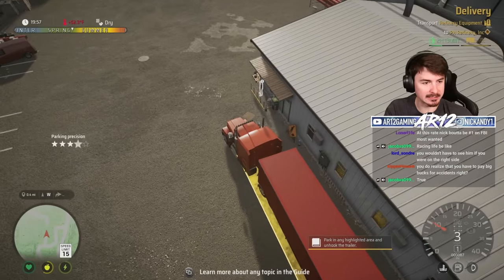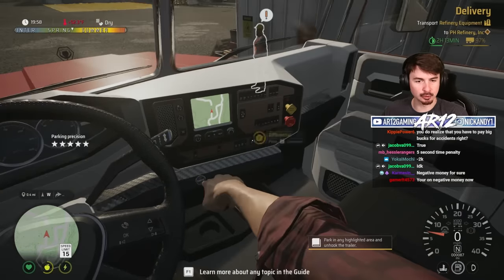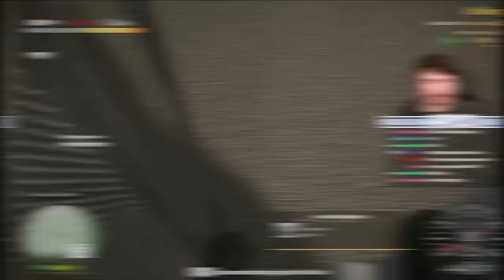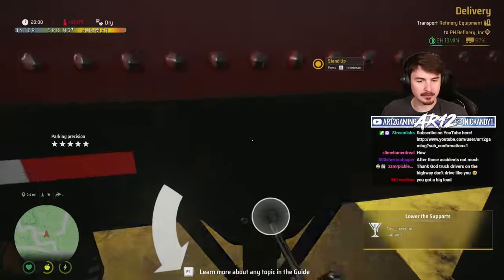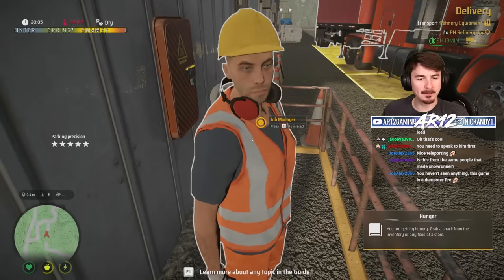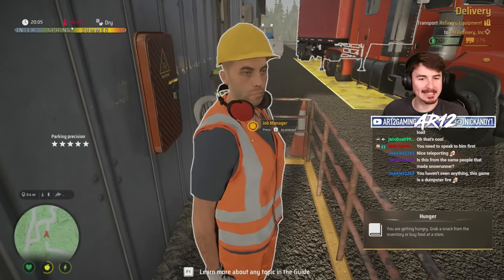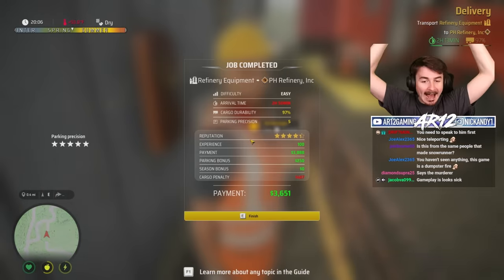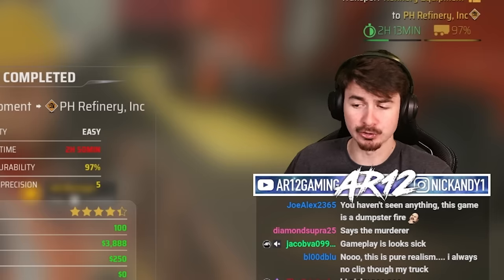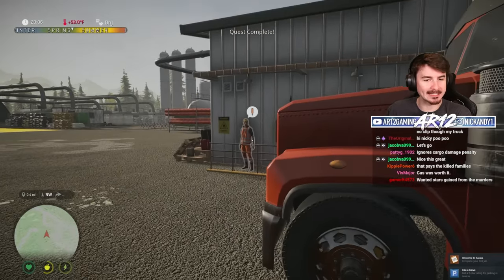Parking precision is five stars. I assume you want me to drop my load here. Jump out of the old truck. Lower the supports, disconnect, unlock. Beautiful. No families were killed on my journey here. Three grand, four and a half stars. Twitch chat had the audacity to tell me I wasn't doing a good job. That pays for all of my tickets I got.